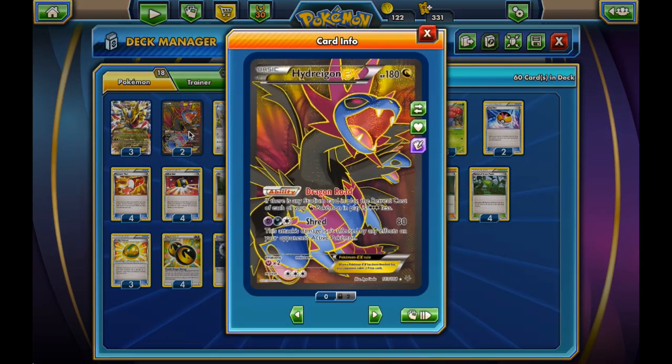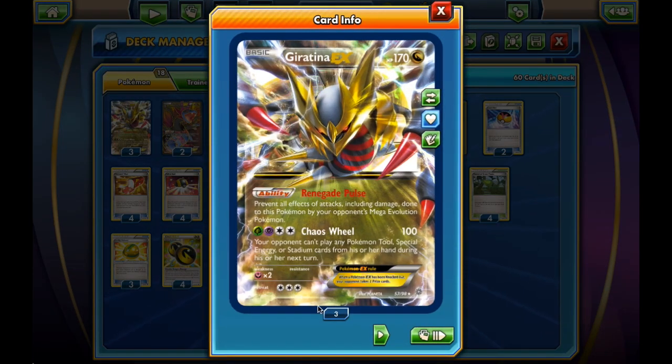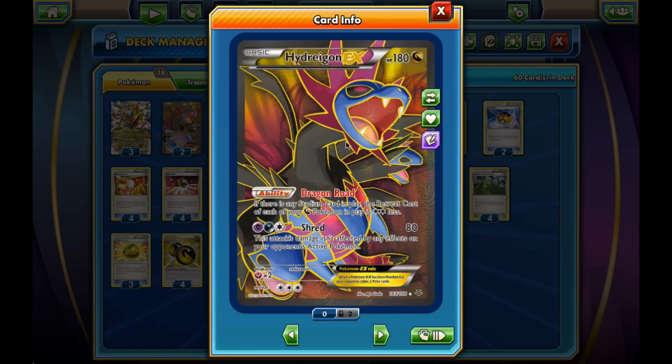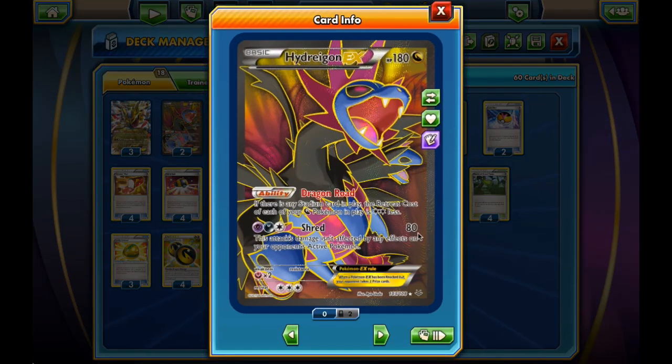We have a couple of Hydreigon EX. Dragon Road: if we have a Stadium card in play, the Dragon's retreat cost is 2 colorless energy less, so all our retreats start costing 1. We can retreat with Giratina discarding only one energy, and with Hydreigon too. If we have both Hydreigons out, we can retreat for free with any of our Dragon Pokemon. Shred is also an interesting attack — with Double Dragon Energy and any other energy, it deals 80 damage and ignores special effects on the opponent's Pokemon, like Aegislash or something similar.